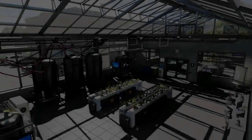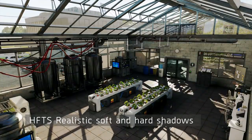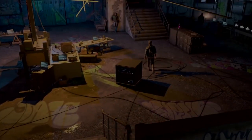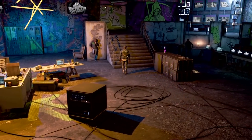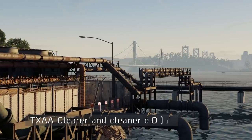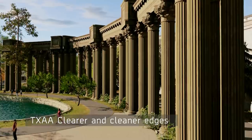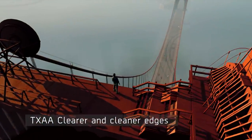NVIDIA's Hybrid Frustum Traced Shadows technology allows for more realistic shadows with a smooth transition from hard to soft edges. Subtle and detailed real-time shadows are also added to the scene. With the implementation of TXAA, aliasing is diminished and edges sharpened. San Francisco's most famous landmarks are rendered in high detail.